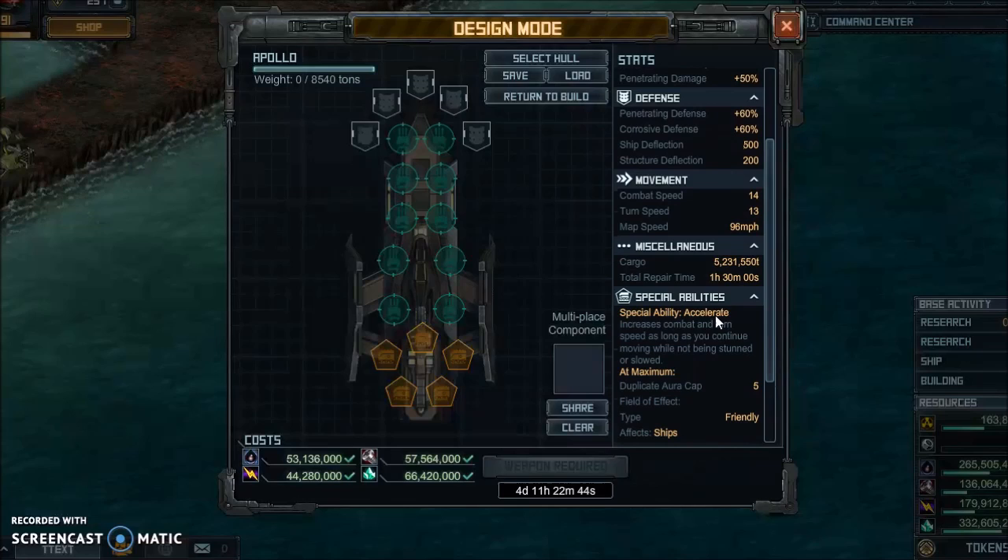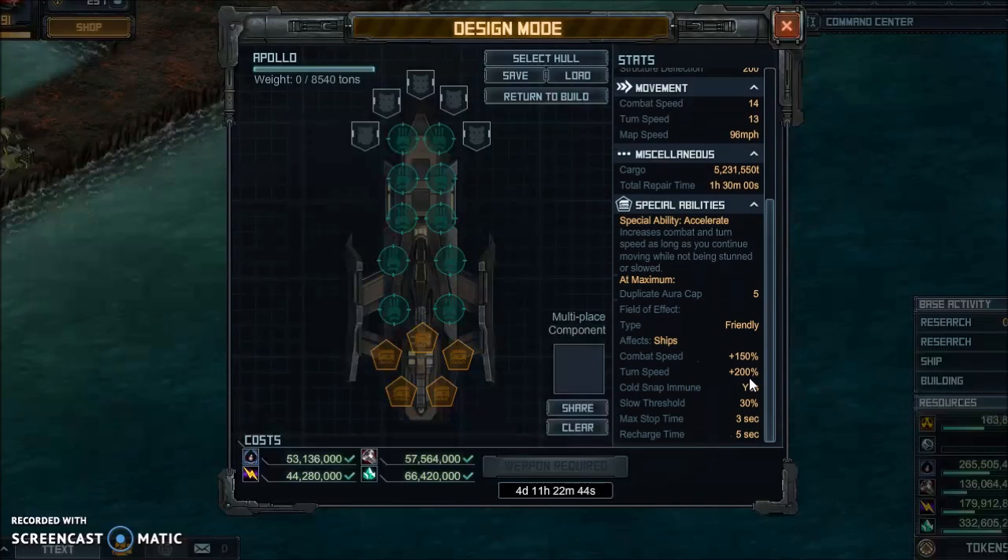The Apollo has a special ability called Accelerate. If you're driving along, you'll pick up speed until you're about double your max speed. This is super useful for going fast, but just remember you will slow down and stop if you're stunned or stop manually in targets.